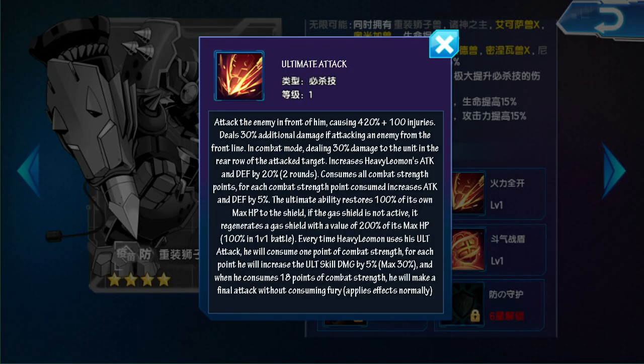Definitiva: Ataca al enemigo frente a él. Causa 420% más 100% de daño. Causa 30% de daño adicional si ataca a un enemigo en la línea frontal. En modo combate causará 30% de daño a la unidad atrás del objetivo. Aumenta el ataque y la defensa de Heavy Limon en un 20% durante dos turnos. Consume todos los puntos de fuerza de combate. Por cada punto de fuerza de combate consumido, aumenta el ataque y la defensa en un 5%. La habilidad definitiva restaurará 100% de su propia vida máxima al escudo. Si el escudo de gas no está activo, regenera un escudo de gas con valor al 200% de su vida máxima, 100% en batallas 1 contra 1. Cada vez que Heavy Limon use su ataque definitivo, consumirá un punto de fuerza de combate.